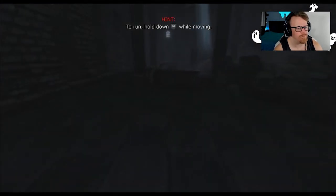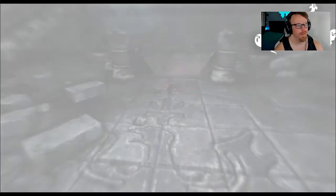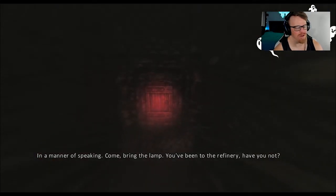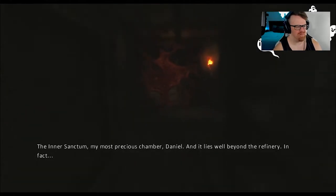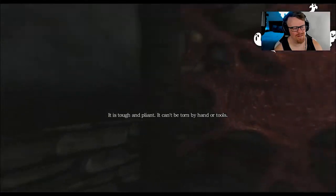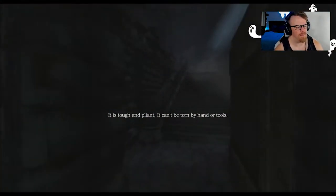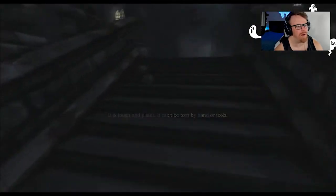Go! We got a run — okay, so we know how to run now. Alexander, is it inside the castle? In a manner of speaking, come, bring the lamp. You can do the refinery. Is it connected to the inner center of my most precious chamber? It lies well beyond the refinery. In fact, it lies beneath the very stone of Brennenberg — it's tough and pliant. There's run but there's no stamina. That's cool. I'm always down for a game where there's no stamina.